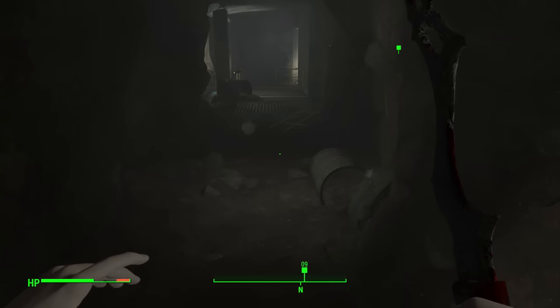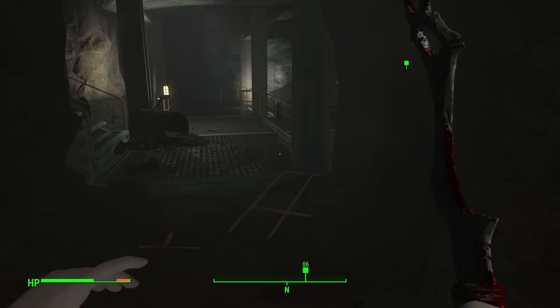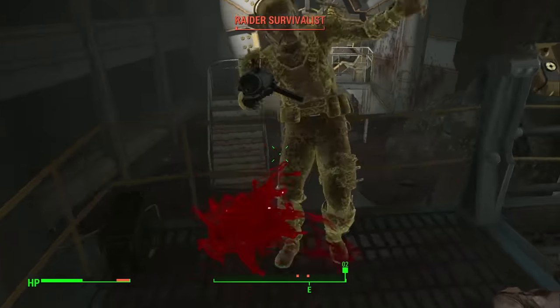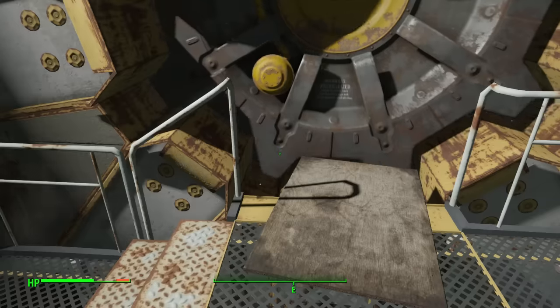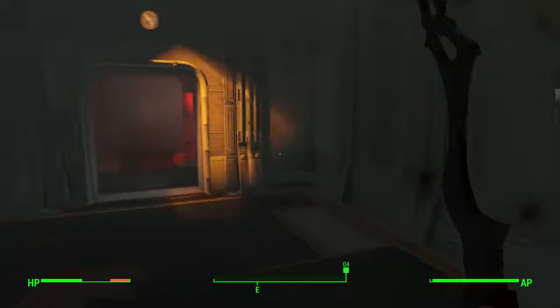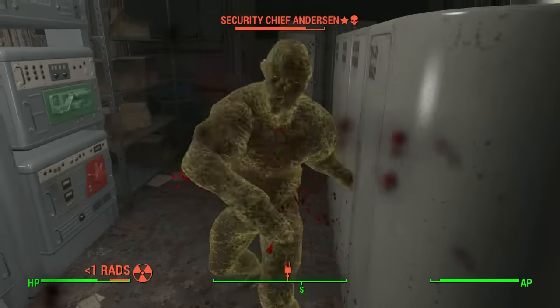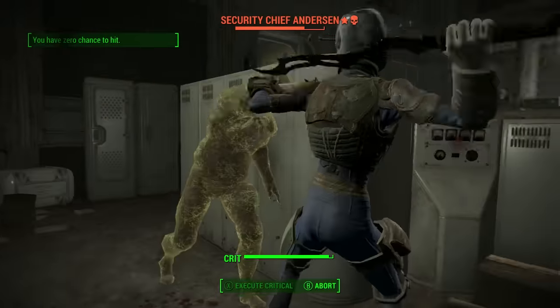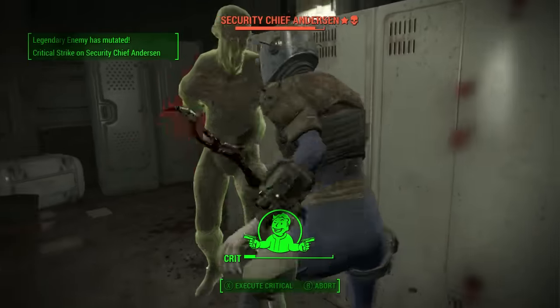Then you pop into this little hole in the wall, and there you are right in front of Vault 88. You simply take out the few raiders around the perimeter, plug your Pip-Boy into the vault door controls, and away you go. Once you're inside, take out a few ghouls and make your way over to the terminal to turn off the security lockdown. Once that's taken care of, it'll tell you to go and collect the control board to activate the workshop.